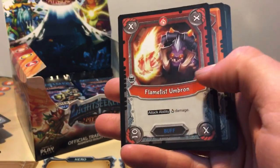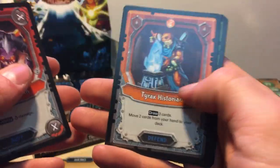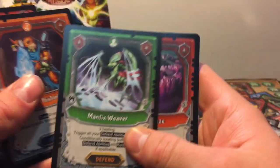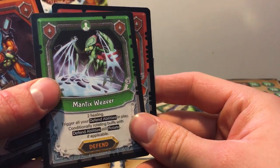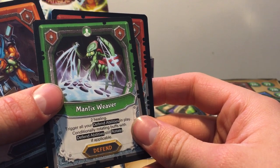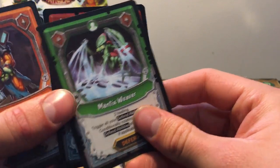Flame Fist Umbron, Tyrax Historian, Mantic Sweeber, and a Foil Crystal Maze. Mantic Sweeber: two healing trigger, all your defend ability at play, conditionally rotating — boss when defend ability is still rotate if applicable.